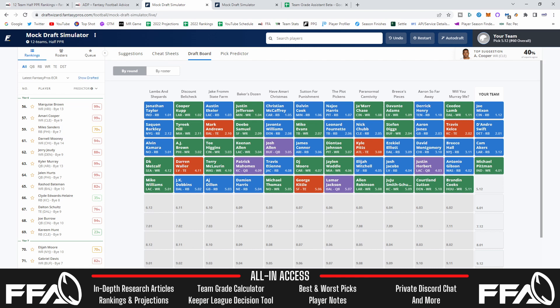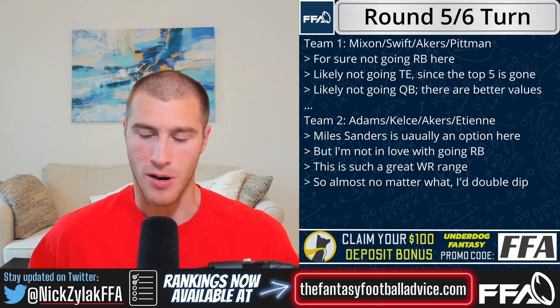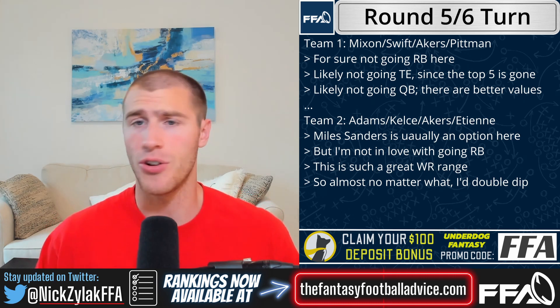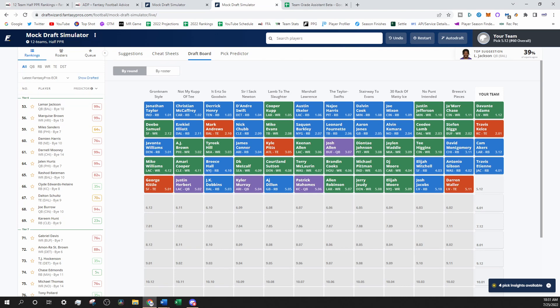That brings us to the five-six turn. On the three running back build, I'm definitely not going running back with either pick — there's a clear drop off in talent, and the data says we don't even want to take running back here. It makes too much sense to go double wide receiver. Quarterback isn't great here either — it's a reach. The odds of getting a top five tight end are relatively low. So this is a very natural spot to take two wide receivers.